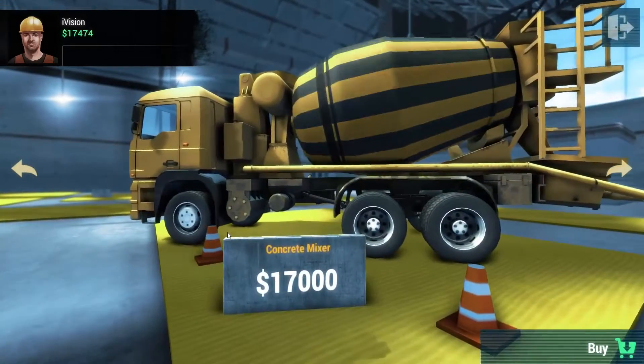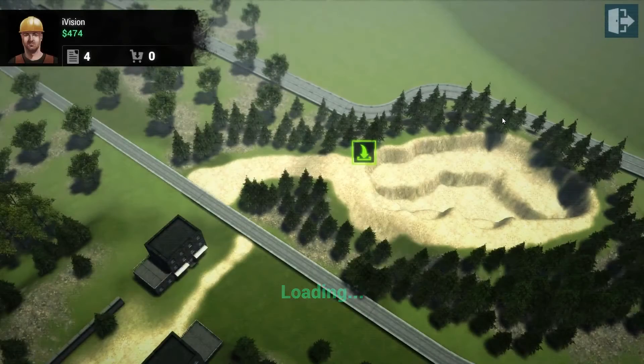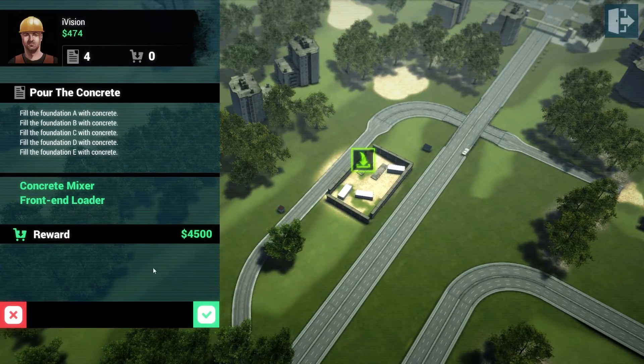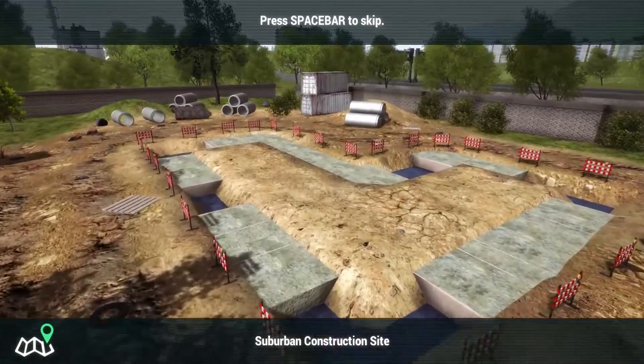Let's go in here and buy the concrete mixer. And now we've bought it, so let's go pour the concrete. Fill the foundation — A, B, C, D — lots of work, and we need the front end loader. That only took about six minutes to deal with the last one. This will be interesting.